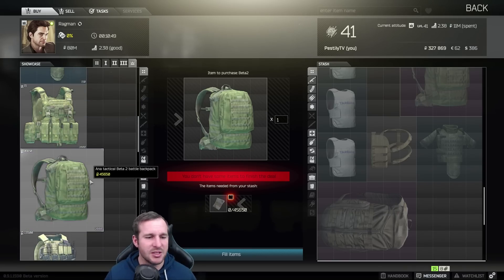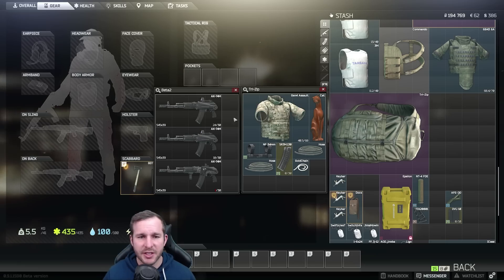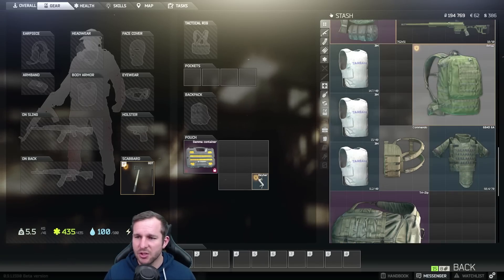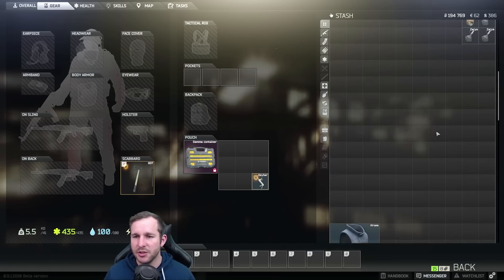So maybe this just needs adjustment — I'm not really sure, but it's interesting to see. Here is the Beta 2 and the Tri-Zip next to each other — they are the exact same size in both dimensions. I don't understand the difference exactly, besides the cosmetics being green and fitting to the back probably a little bit more snugly. That's the only difference there.